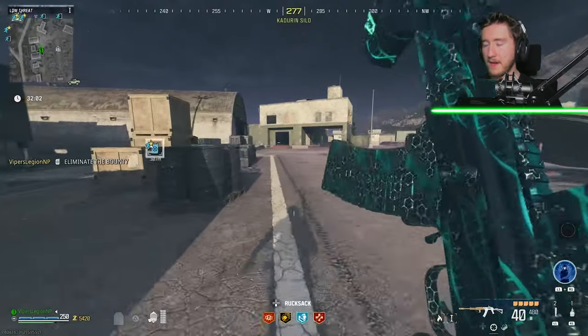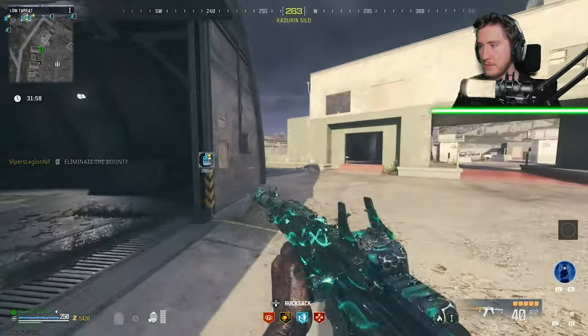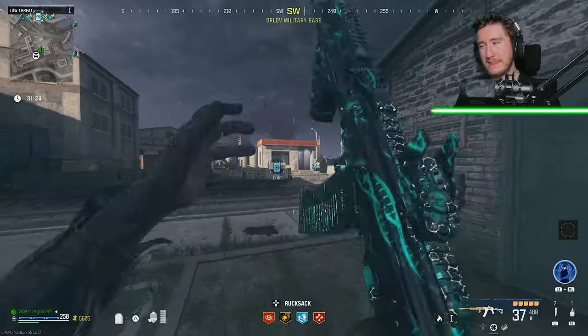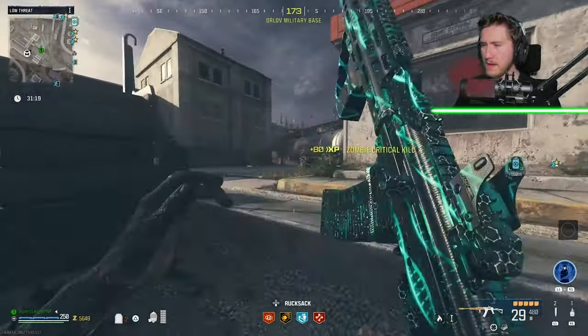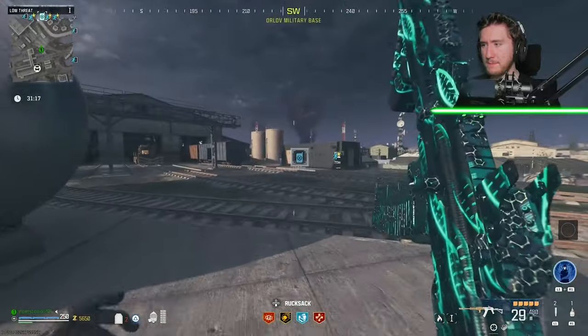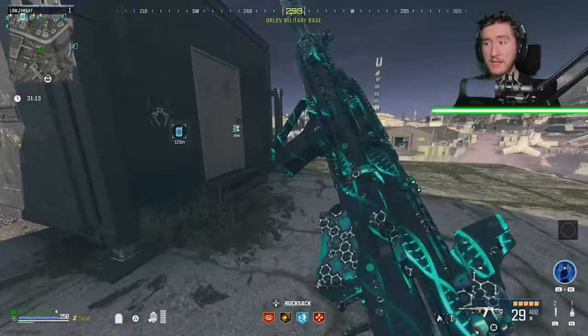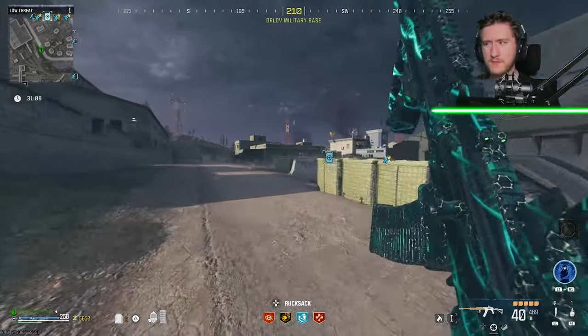Now let's take out an HVT. I know we're only in the Tier 1 zone, but I still want to take out an HVT with this thing and see how we do. Part of me wants to go into the Tier 3 zone, or at least the Tier 2 zone. Maybe I'll save up for Double Pack-a-Punch, go into the Tier 2 zone, do maybe a Tier 2 HVT contract, and then exfil — just to see what this thing is really capable of.